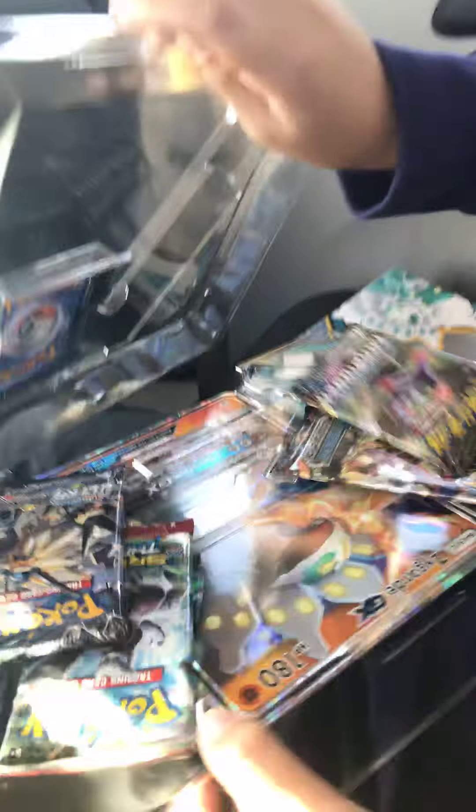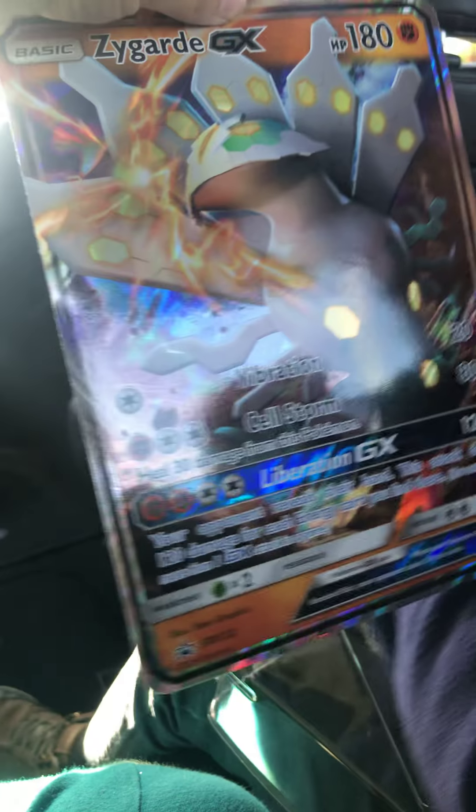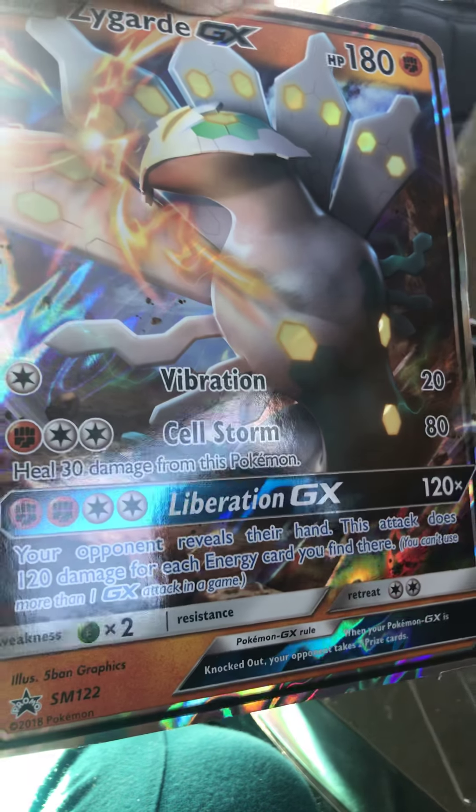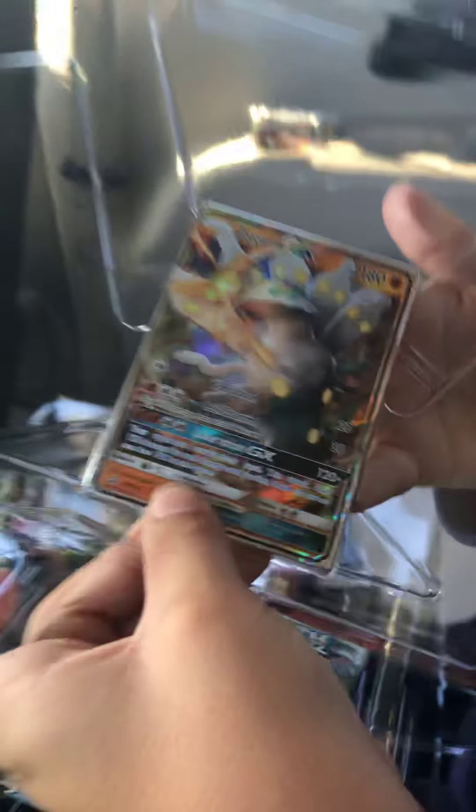So first we are going to be opening the Zygarde. First we have to show them the GX. Look — the GX is Zygarde. We have a huge Zygarde right here. Where did our mini Zygarde go? Right here. And we have a mini version right here. Let's show them the name — here's the mini version, and here is the big version.